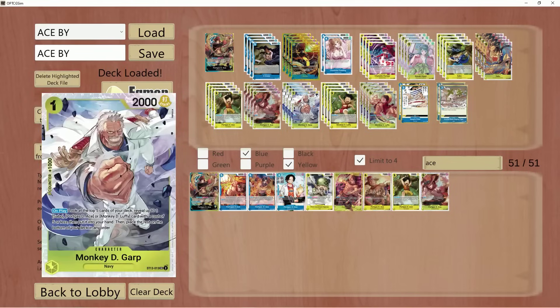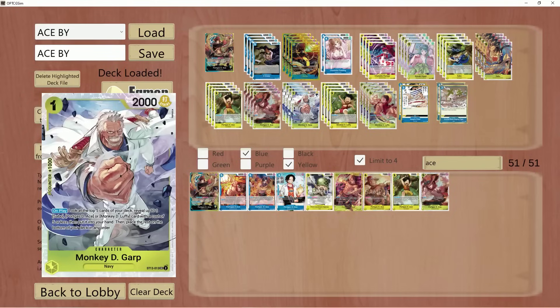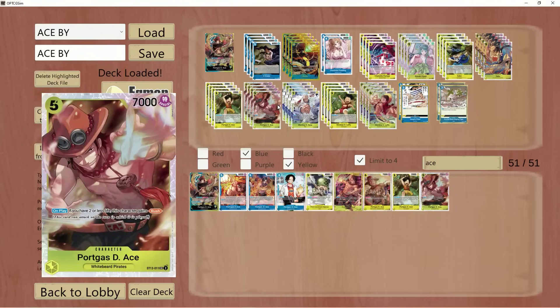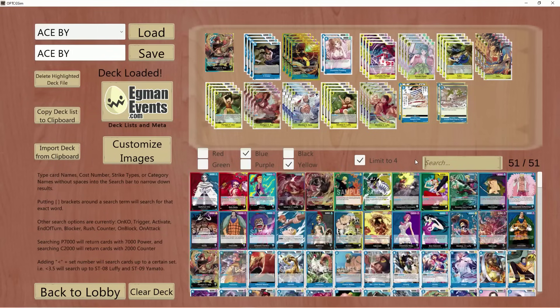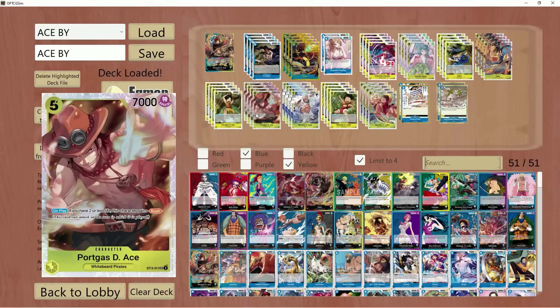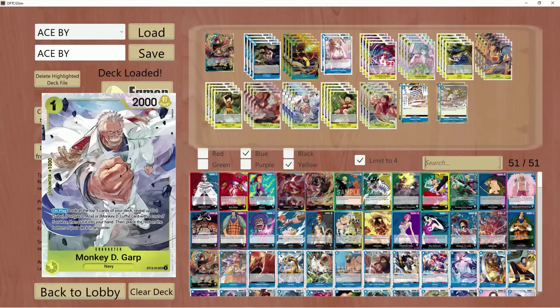I failed miserably — the deck is most consistent by adding in the packages of the little Luffys, the little Aces, the little Sabos, and the big ones. You need that in the deck to make it function. Realistically, competitive-wise, if you're looking to be serious when it comes to playing with Ace — say you want to take this to a regional event or a tournament — you want it to be consistent.